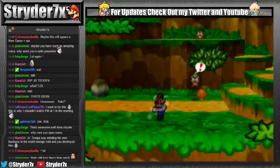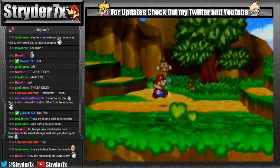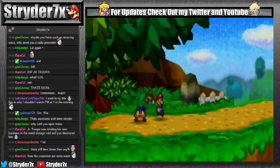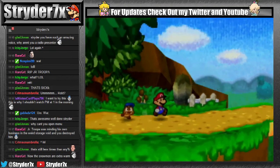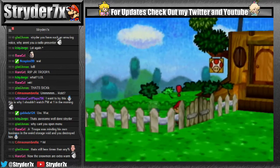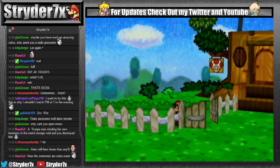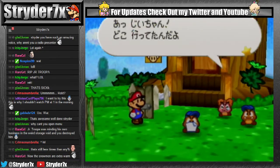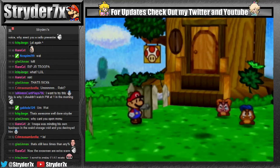Because we did that, we are about to enter the cutscene where Goombario opens the gate and gives you Power Jump and everything. This is kind of a paradox right here — it's pretty awesome.